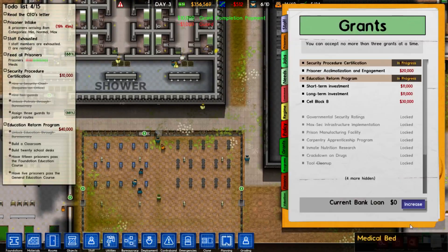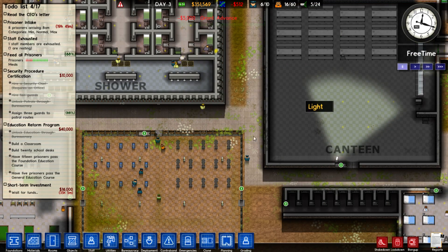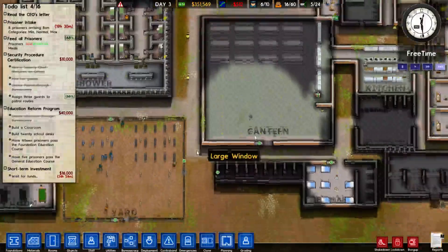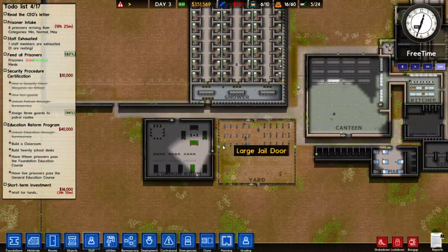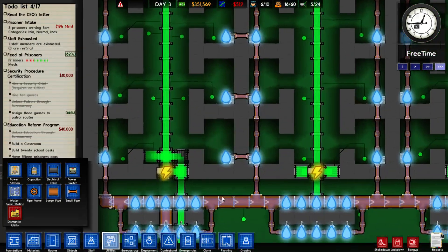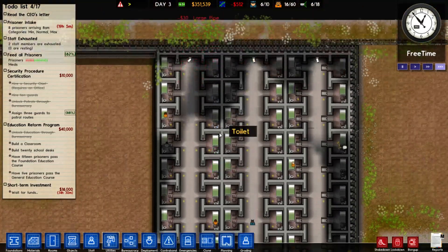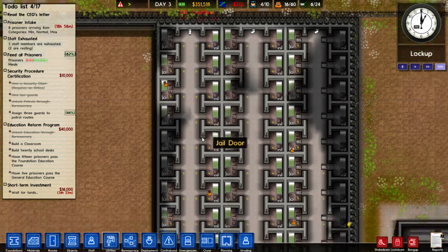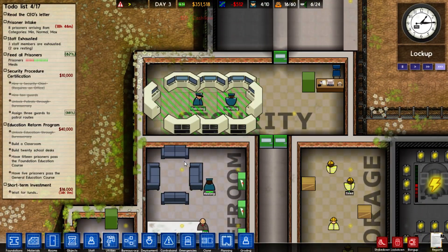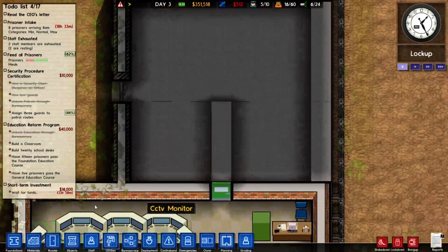I already have a staff room so I can get that done immediately. Five guards without assigned duties — let me get some more guards. That's a quick grant completion right there. Short-term investment — wait on that one. 35 hours — it'll reset the next day. Everything's looking pretty good: we got 16 out of 60 we're capable of having. I knew the last three wouldn't quite do it — I need to replace those two with the large pipe. Having two guards is perfect, they patrol it perfectly.